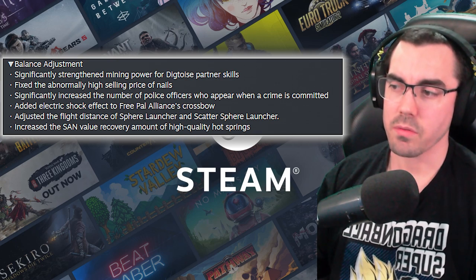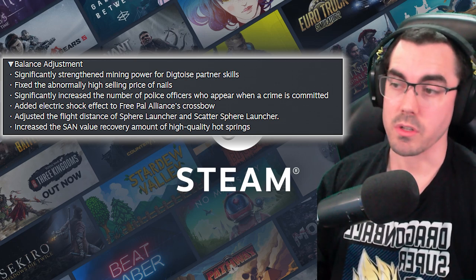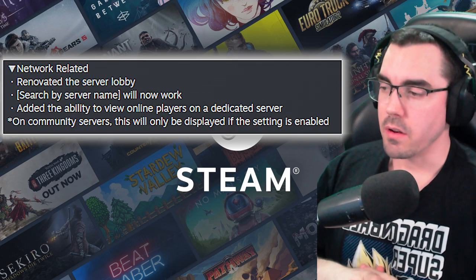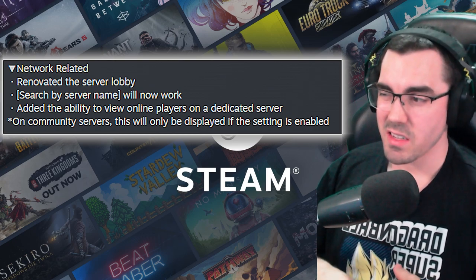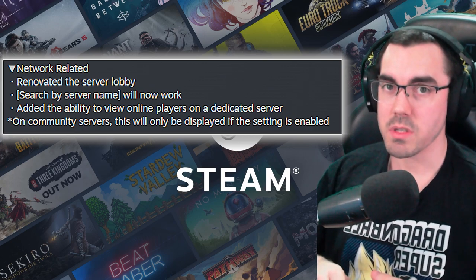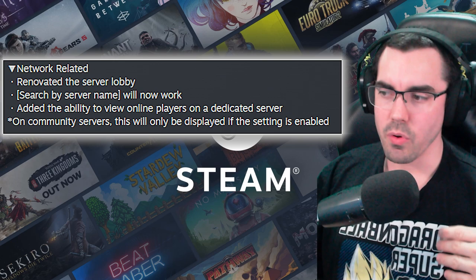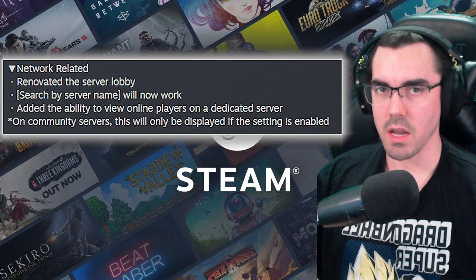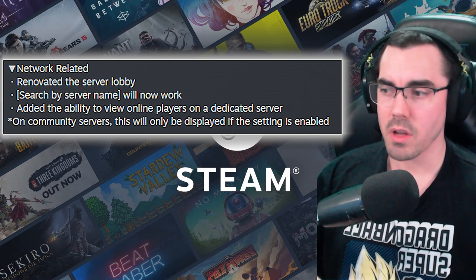Increased the sanity value recovery amount of the high quality hot springs — that's great, I didn't really notice the high quality hot springs doing a great deal for me, so hopefully that fixes it. Network related: renovated the server lobby — they probably just redesigned the UI. Search by server name will now work, which is going to be huge since people were saying it was completely useless. Added the ability to view online players on a dedicated server, but on community servers this will only be displayed if the setting is enabled.